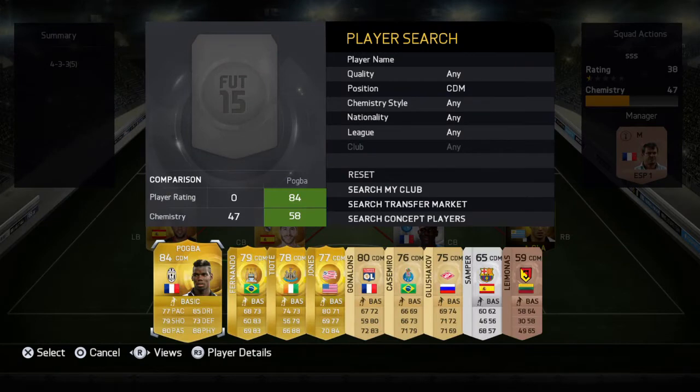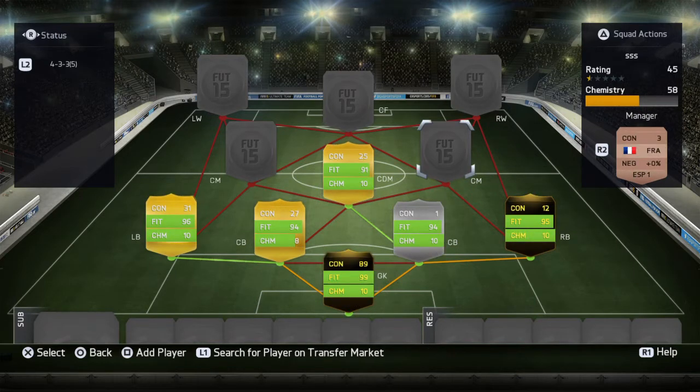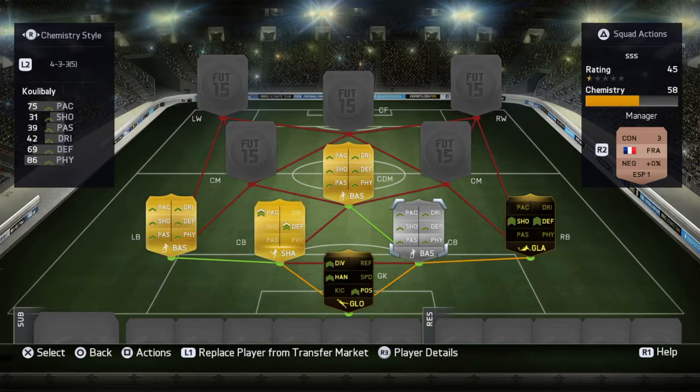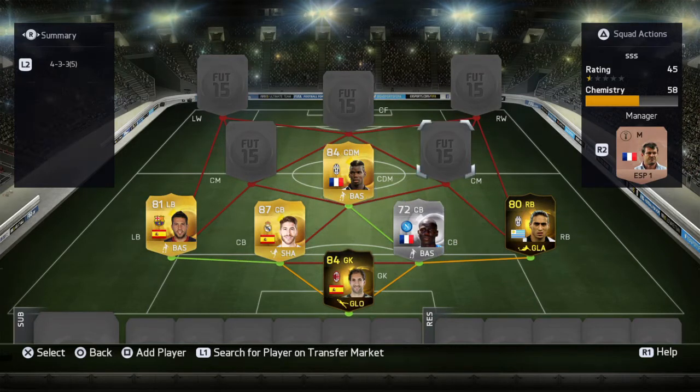Our CDM is another great player, Paul Pogba. He does get full chem with Koulibaly. If you're not too bothered about chem, instead of Koulibaly you could go with any other centre back — any French, Serie A, or Juve centre back will get Pogba on full chem. Otherwise I believe he will be on 8 chem, which isn't too bad.